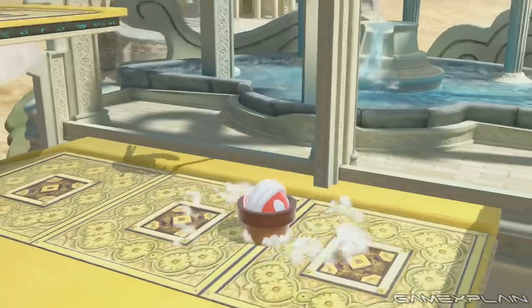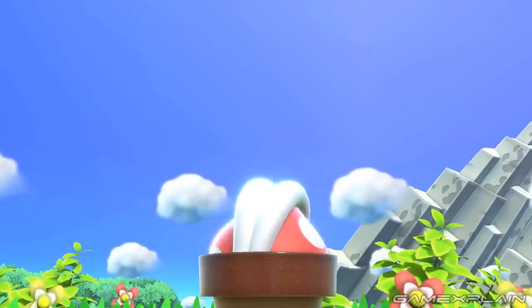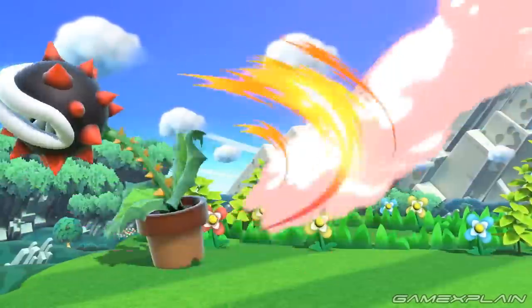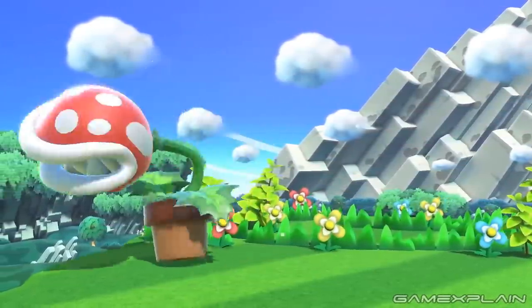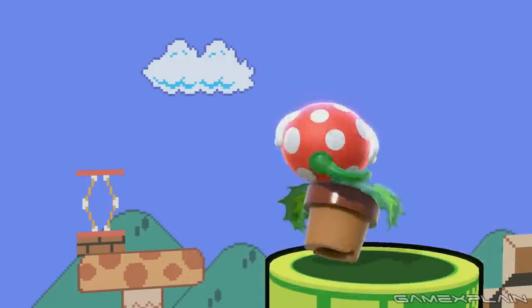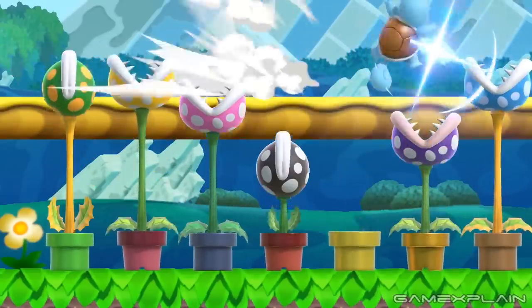Beyond the attacks shown, there are a few more moves to note: his crouch sees him duck inside his pot, and backwards and forward dodges are also shown. His taunts include one where he snaps around in all directions ending with a plumber-eating grin, another where he twirls and poses, and finally one where he does his best impression of his classic stationary self.